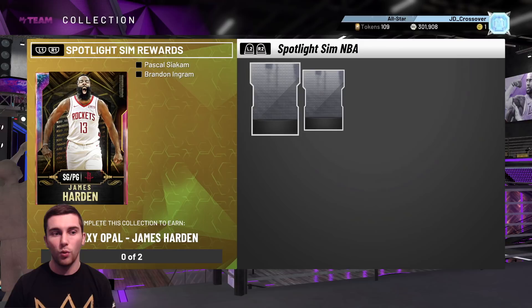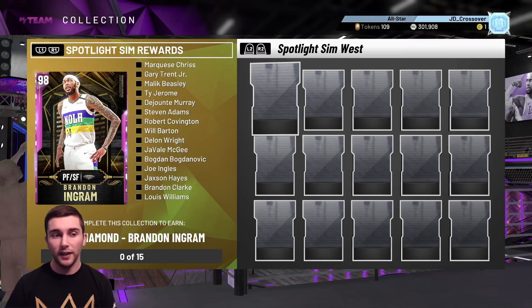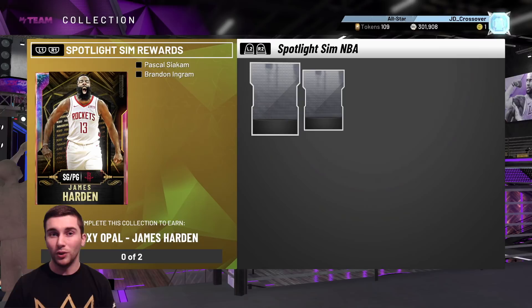When you lock in these ones, you get a 98-rated Pascal Siakam, and from the other set a 98-rated Brandon Ingram. Both cards come in with between 25 and 30 Hall of Fame badges and really nice stats. And of course when you get all 30 teams done, you get a Galaxy Opal James Harden. He is unbelievable — he's even got Hall of Fame Clamps. When you give Harden Hall of Fame Clamps, that's when you know it is game over.